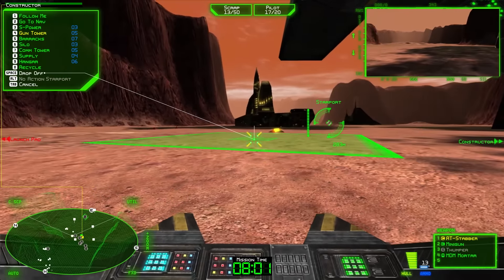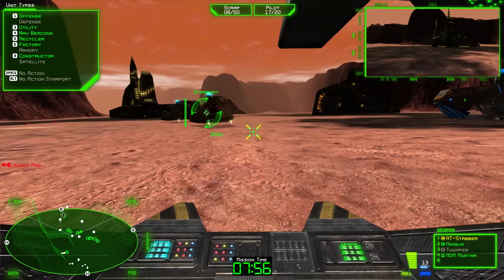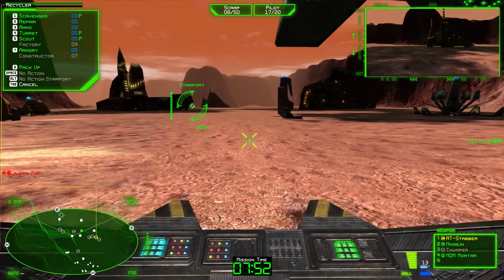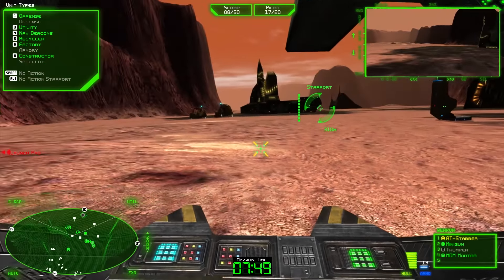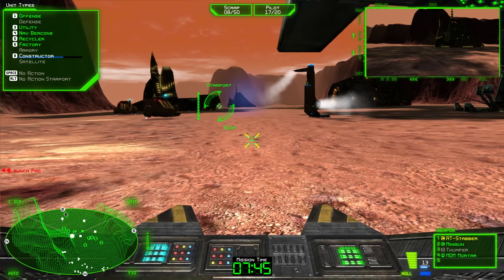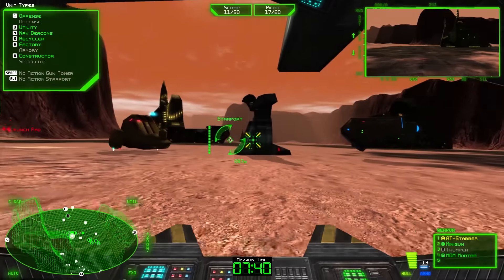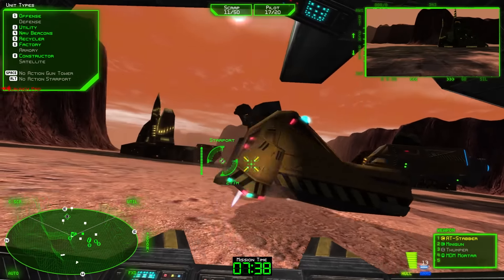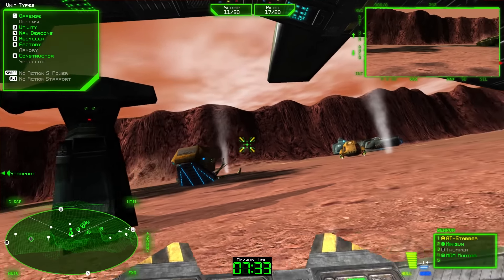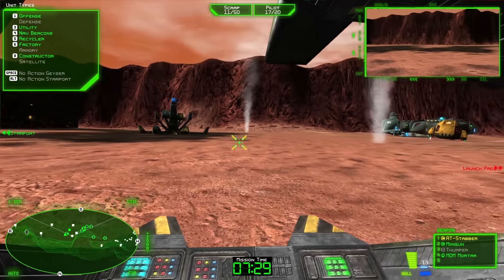Let's build a big gun tower over here. Building towers are relatively large. The Constructor will build a factory when he has the money for it. There it is - it's basically a larger turret. It doesn't require pilots, but it does require power.